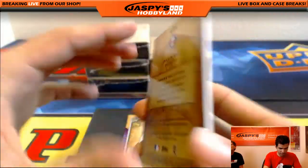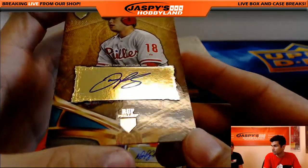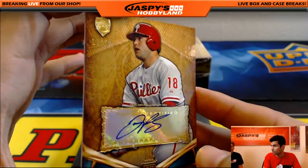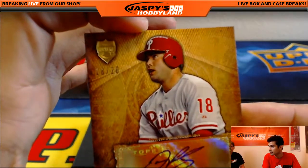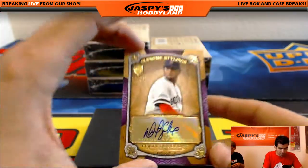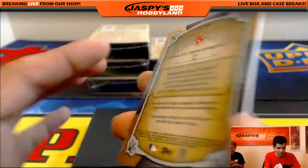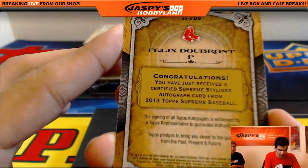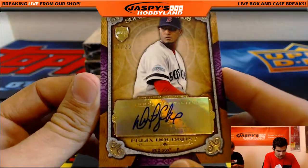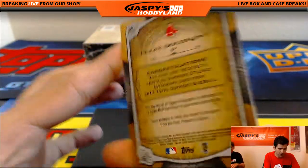We've got a numbered card out of 20 — Darren Ruff, another hit for the Phillies. That's Chris, number 18 out of 20. And this one has a different design — 17 out of 25, Felix Dubront of the Red Sox. That's William. Congratulations, William.